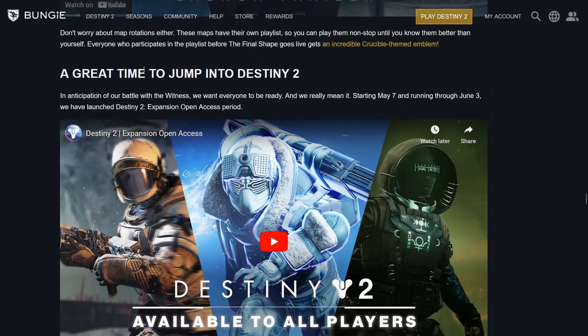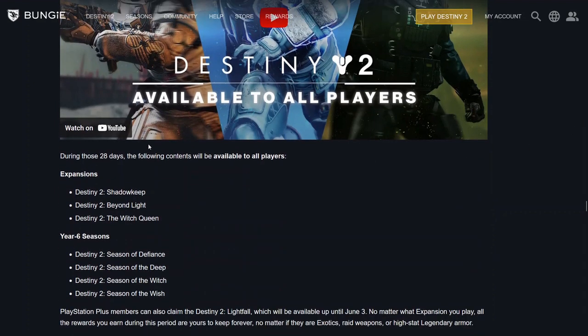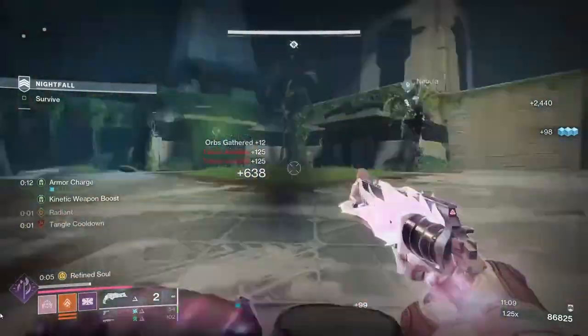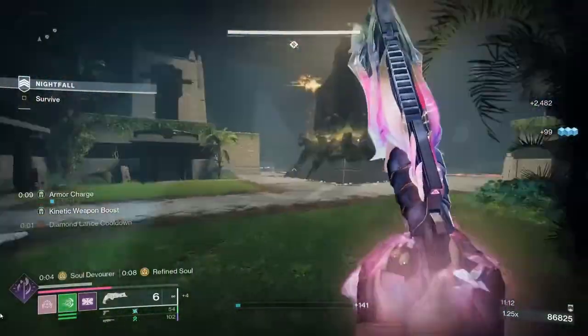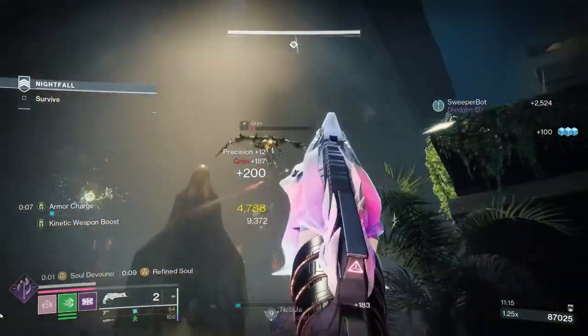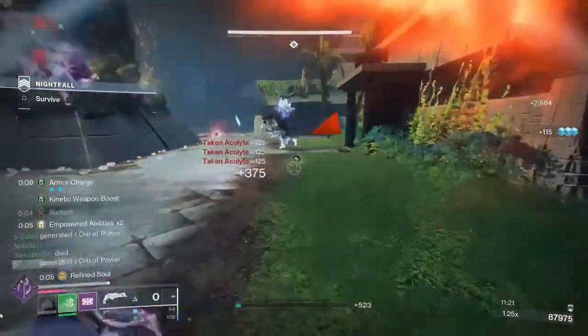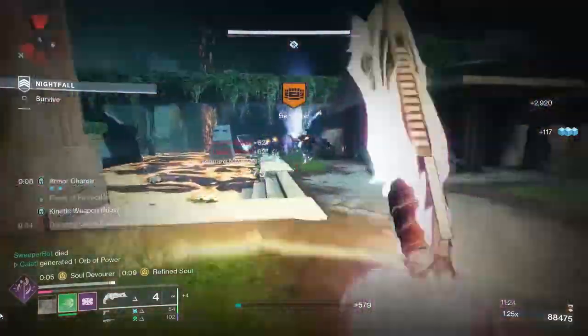Next topic is the reminder of the Destiny 2 Expansion Open Access Period. From May 7th through June 3rd, the following content will be available to all players — Expansions: Destiny 2 Shadowkeep, Destiny 2 Beyond Light, Destiny 2 The Witch Queen; Year 6 Seasons: Season of Defiance, Season of the Deep, Season of the Witch, Season of the Wish. PlayStation Plus members can also claim Destiny 2 Lightfall, available up until June 3rd. No matter what expansion you play, all the rewards you earn during this period are yours to keep forever — whether they're exotics, raid weapons, or high stat legendary armor.